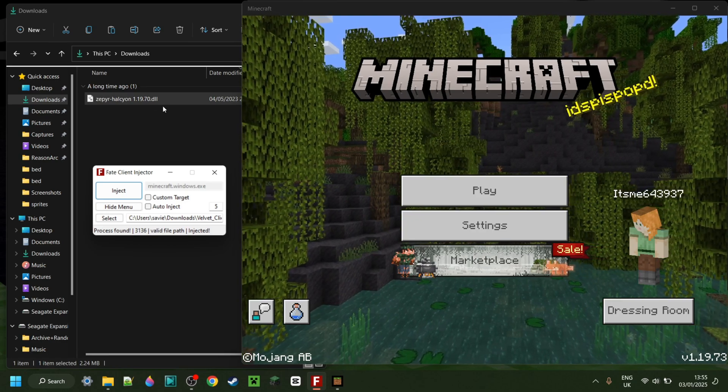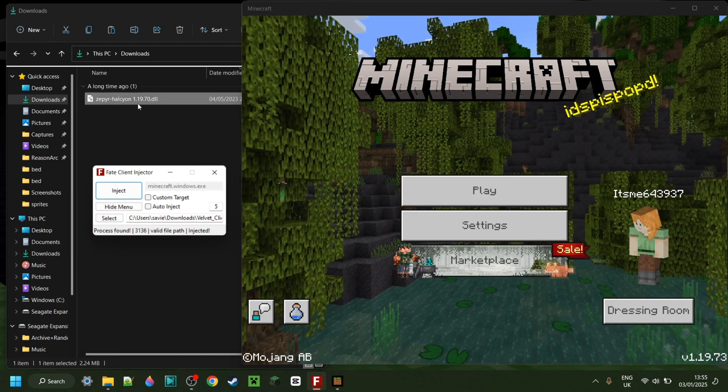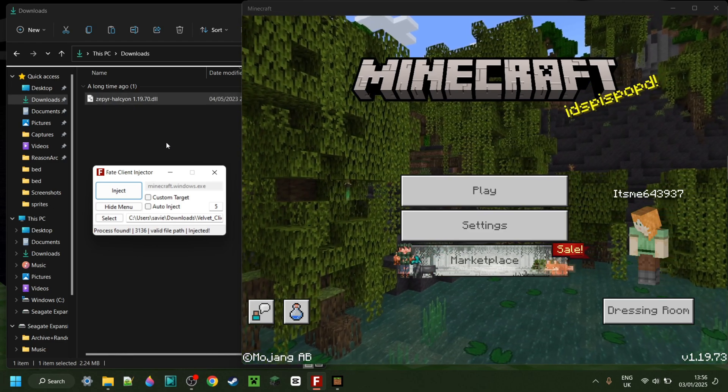Today we're looking at probably one of the best clients from Anko Pedroak Edition of all time: Zephyr Client. This is going to be up for download in Mr. Propeller's Discord, which is linked down in the description below. There should also be a backup download link.